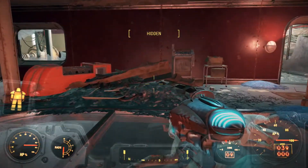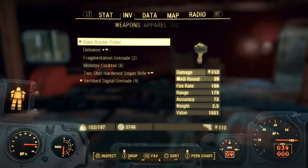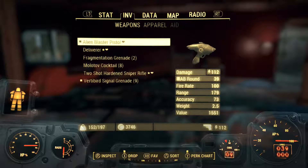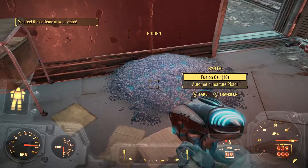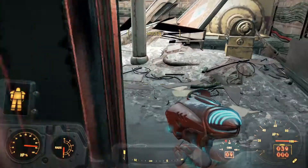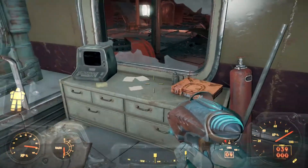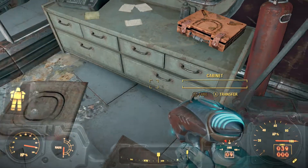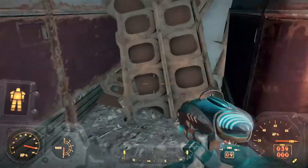I have kind of put off using power armor for a while because early on you don't get a lot of fusion cores. So that's pretty much why I put it off. But this mission I'm definitely going to need it. As you saw, I had to assign this weapon so I can swap back and forth easily, because I forgot to do it before.